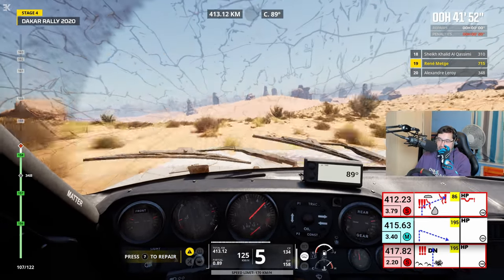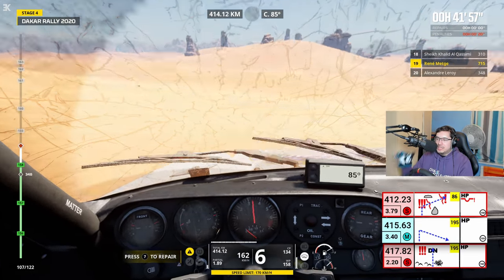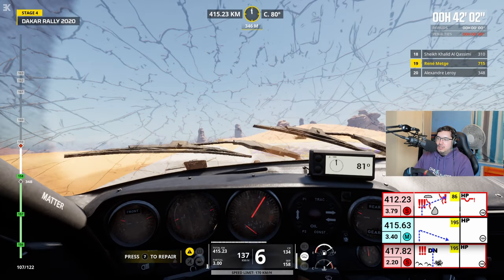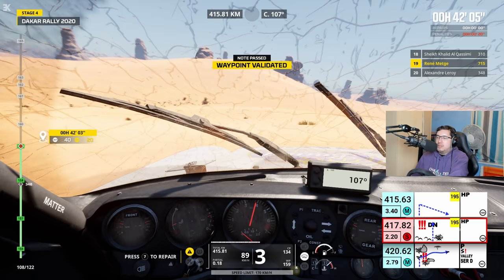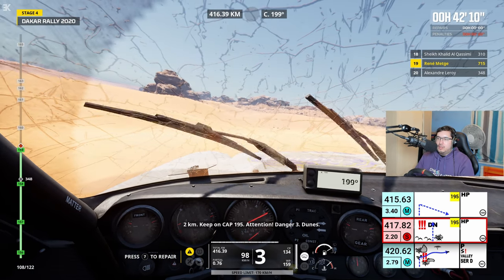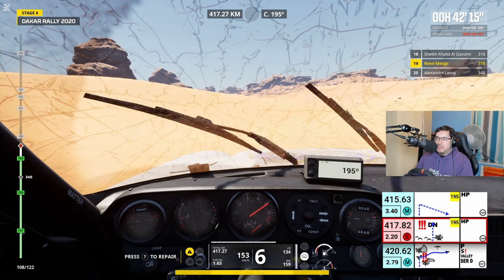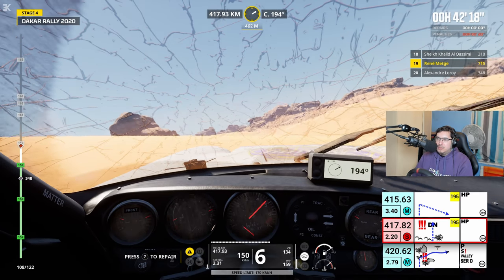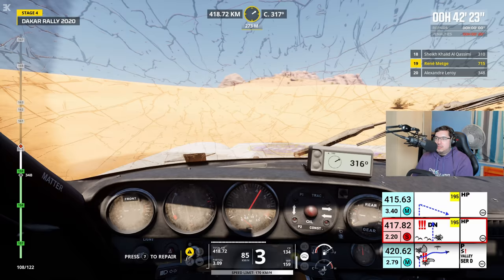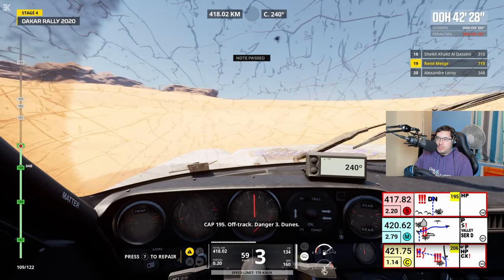It's got a bit of a waypoint valley going on — 2 km, virage serré à droite en approche. But this is the kind of stuff which is good for us — it's a bit trickier. Cap 195, hors-piste. 2 km, continue sur cap 195. Attention, danger 3, dune. I hope we can increase that gap to those behind us. That is not how you do it. Combat waypoint. I have no idea how we missed it by that much.